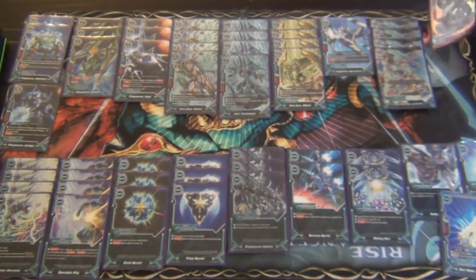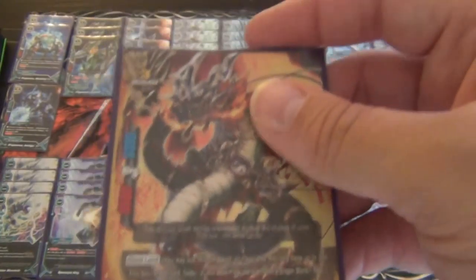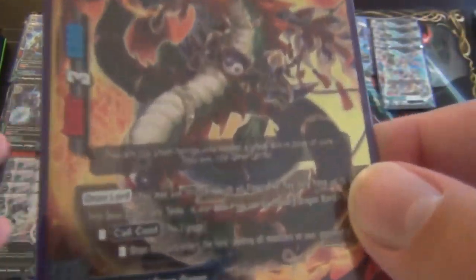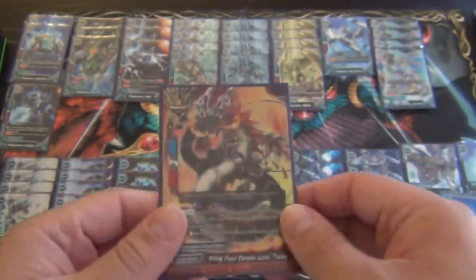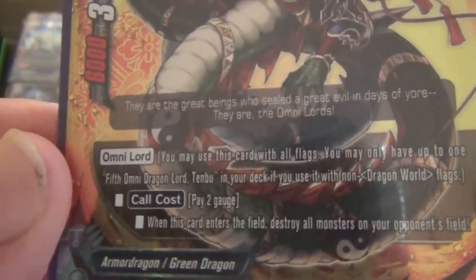Starting with the threes, we have Omni Lord Tenmu — 5th Omni Lord Tenmu. He's a 6/3/6, size 3 Omni Lord, so you can play one copy of him in this deck. He blows up the field: pay two gauge, when this card enters the field destroy all monsters on your opponent's side of the field. Pretty good.